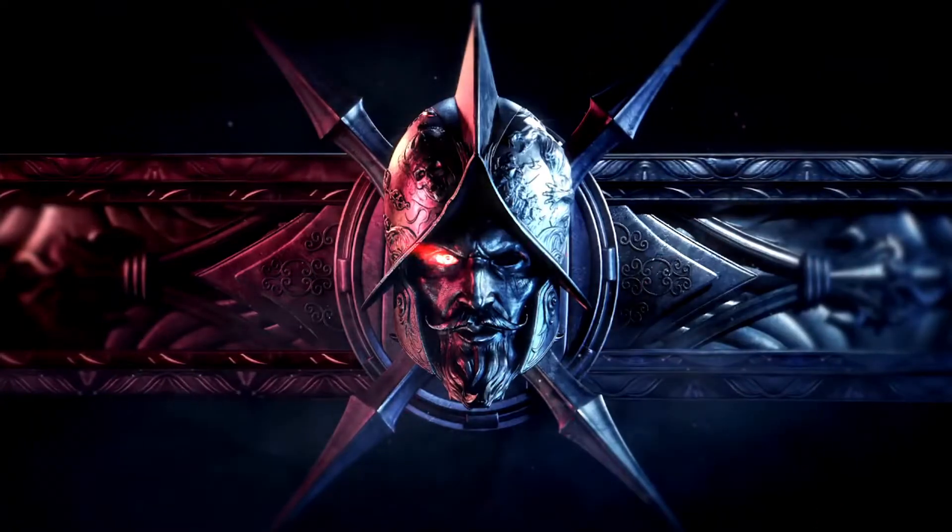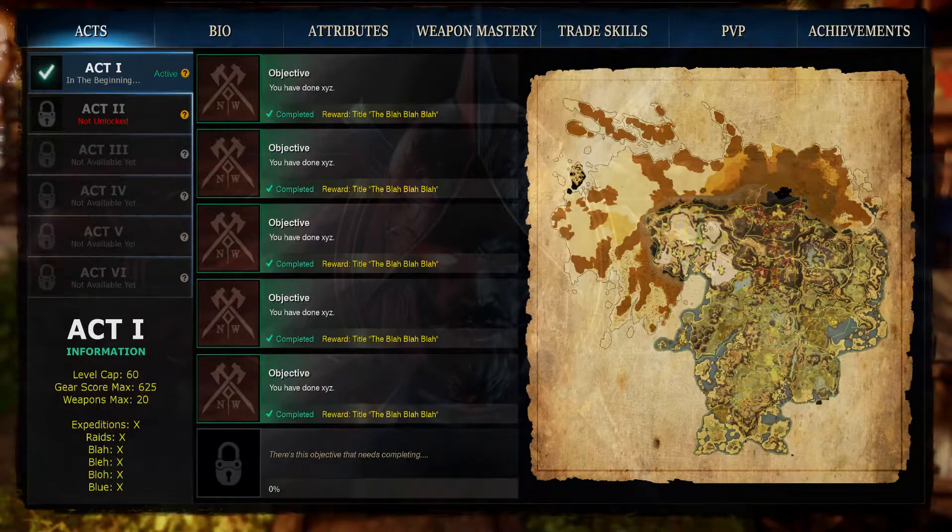So how would this look as a GUI in New World? Well, this is a mock-up that I've done showing you an acts menu. You'd have act one, you'd have the map, and what sections of the map you'd need to complete — you'd have different objectives, could be six objectives like I've got here, or it could be ten. Down the bottom, the information for the act would tell you the level cap, the max gear score cap, and the maximum level the weapon could be. Each act could increase the gear score or the maximum level for your weapons, and could also introduce new weapons at different acts. Act two would show that you haven't unlocked it yet. There might be a few extra acts that aren't available yet because they haven't been created. Each act might be something you have to buy, whereas the expansions per act might be free — that's something that is up to Amazon.